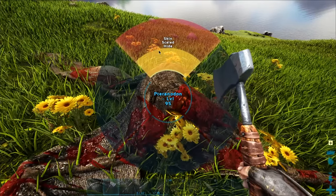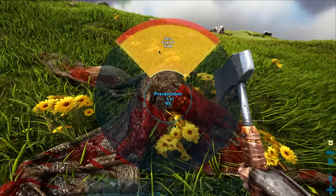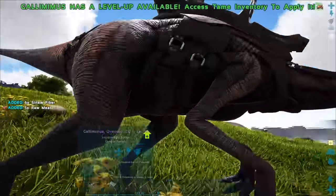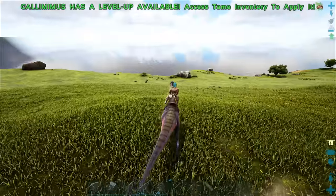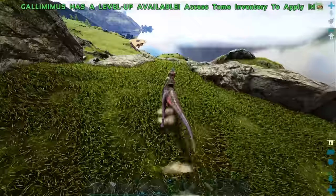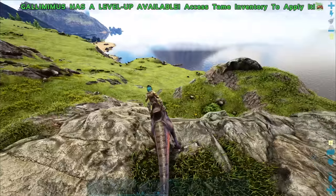Let's skin up this thing and continue our search for some pelagornis or ichthyornis or just something that has feathers. Maybe more dodos if I can find them. I get a lot of comments like 'just get some dodos for feathers' - but we've only found dodos once, and that was only in the last episode. I'd love to find some more dodos and get some more feathers, but it's kind of difficult - I just can't really find them.